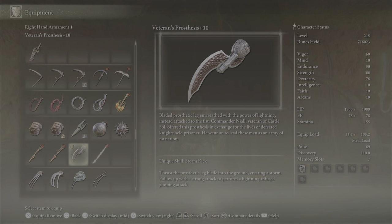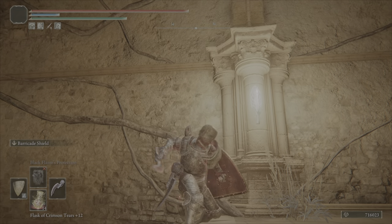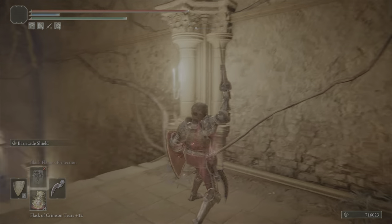Let's go ahead and read the description. Bladed prosthetic leg, wreathed with the power of lightning, attached to the fist. That's so weird. Commander Nile, veteran of Castle Soul, offered this prosthesis in exchange for the lives of the defeated knights held prisoner. He went on to lead those men as an army of no nation — so he is the leader of the Banished Knights. It makes sense that it would match the Banished Knight armor.